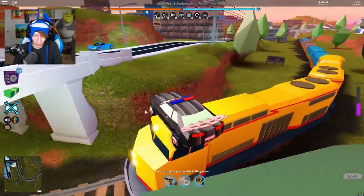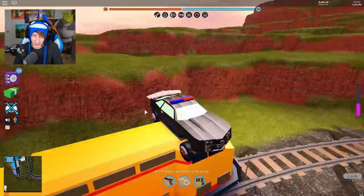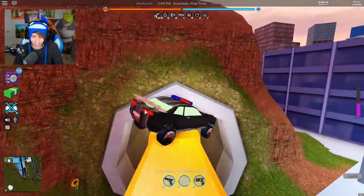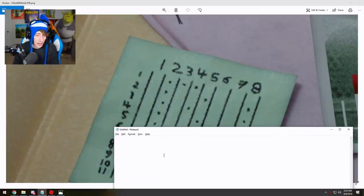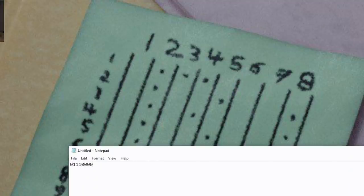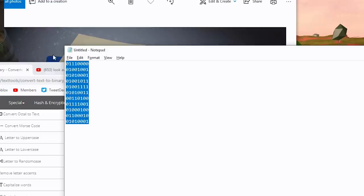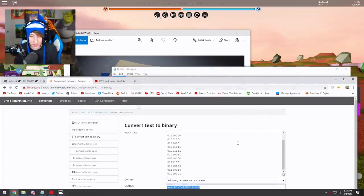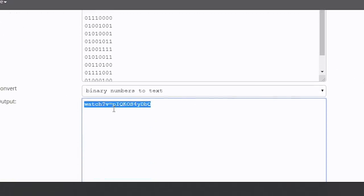I went back into the game and somehow ended up on top of the train — no idea how. Anyway, we're going to type this out. For the first row: zero one one one zero zero zero zero. Second row: zero one zero zero zero one. Do that for every row. Once you have all that entered, you get the full YouTube watch ID, and you can see I've copied and pasted it into the binary translator.